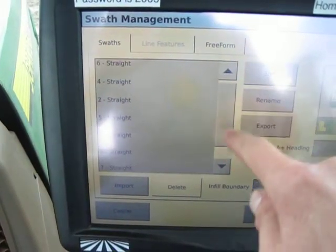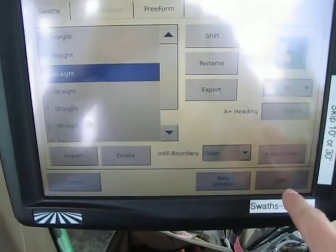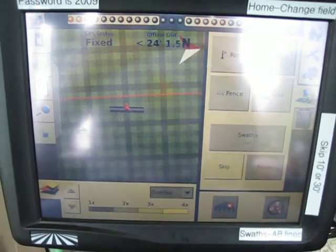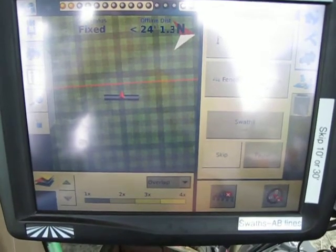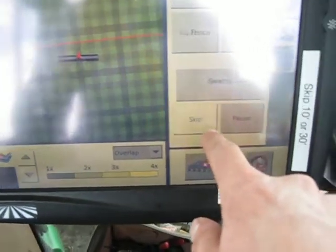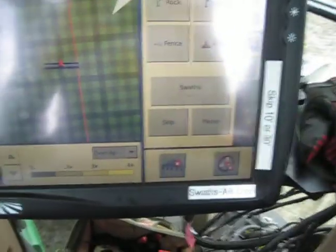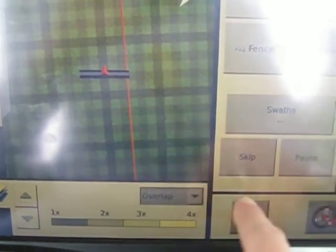Scroll through and look at the book to find the line you want. Once you've selected the one you want, hit it and then select load in the bottom right corner — that brings your line up. Get lined up roughly to where you need to be in the field to get to that line, and then you'll hit the skip button.